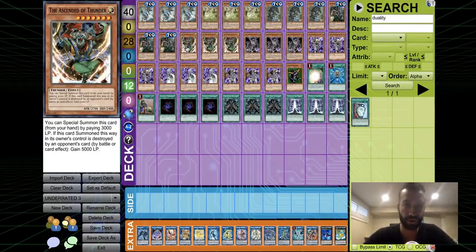The fact that they're all Dark and have different types — like Aqua — makes going into Curious way easier. It's honestly an incredible engine. We also play Ascendant of Thunder, which is like a free summon monster — similar to Instant Fusion. You special summon it by paying 2000 life points, and who cares, life points are irrelevant because you're gonna FTK your opponent on turn one anyway.